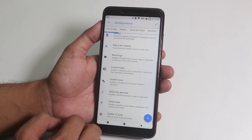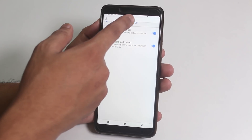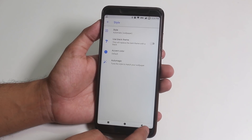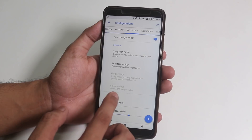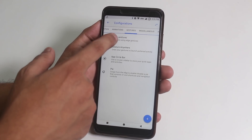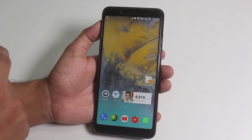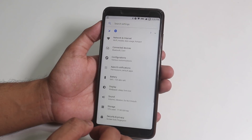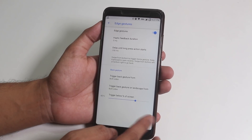In terms of customizations, Resurrection Remix has been one of the most customizable ROMs ever. We have status bar brightness control by sliding a finger on it, and you can change the whole UI color and accent colors. There are a lot more customizations — I'll link a previous video for those. We also have navigation edge gestures, which work super fine. Once enabled, the software buttons go away. Swiping up from the bottom goes home, swipe and hold opens recent apps, and swiping from the sides acts as back.